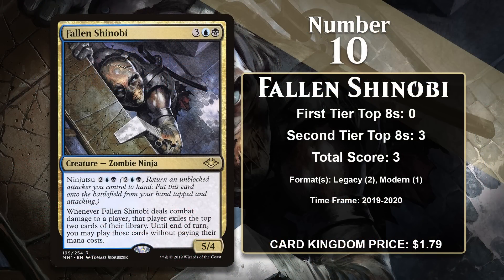At number 10, it is Fallen Shinobi. Many ninjas come with the ninjutsu mechanic, which is one of the coolest and most flavorful mechanics we've ever seen. It lets you pay a mana cost and put a ninja onto the battlefield tapped and attacking, but only if you have a creature that went unblocked — you return that creature to your hand when you do so. Most ninjas with ninjutsu also have a trigger when they deal combat damage to a player. In Fallen Shinobi's case, it lets you exile the top 2 cards of your opponent's library and play one of them without paying its mana cost — essentially a free card every time it hits. Printed in Modern Horizons, it has gained points in Legacy and Modern in ninja tribal decks, though it hasn't gained any points since 2020.